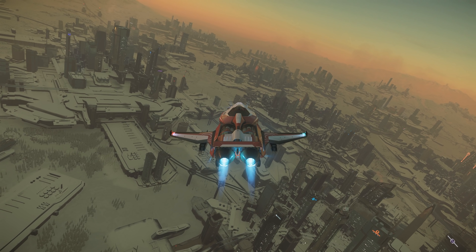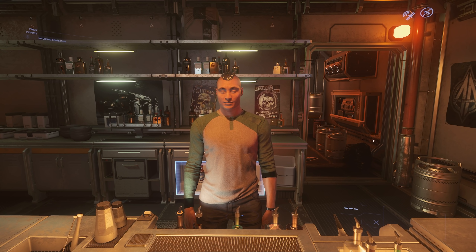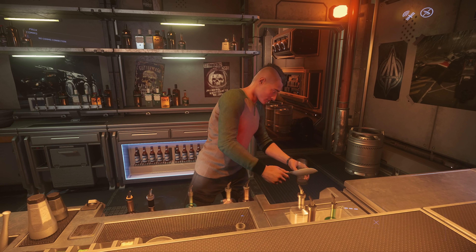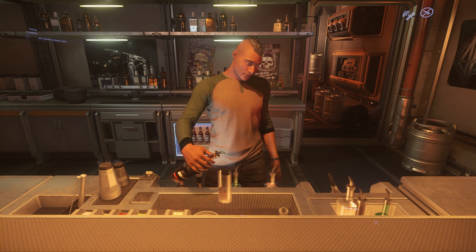They've added targeting pip changes for when the target is out of weapons range, which is highly useful. They've decreased the amount of 3D rotation the aiming reticle has at high angles to give a clearer crosshair. The jettison cargo keybind — very useful if you're wanting to jettison quantanium that's unstable — is now Left Alt and J.